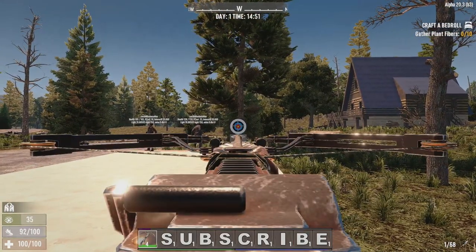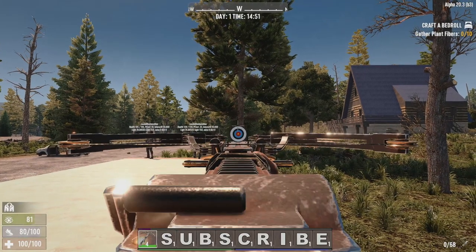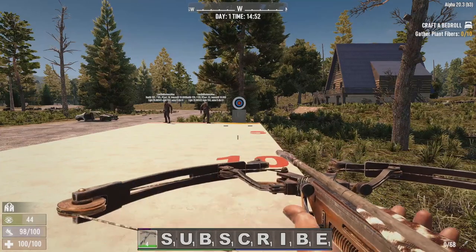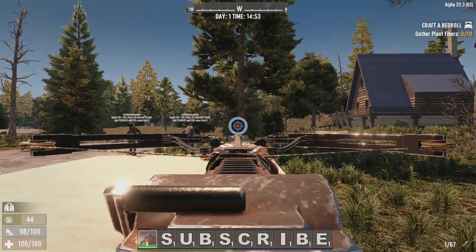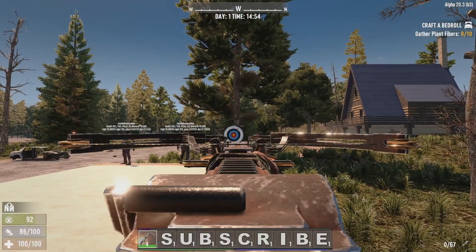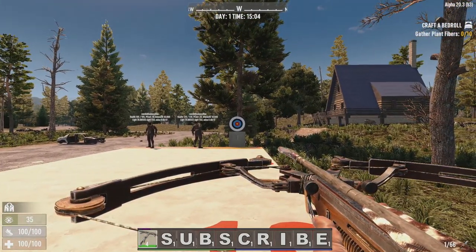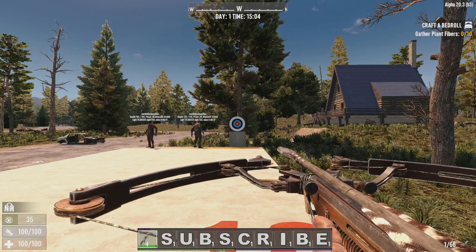Let's try the same thing crouched but at 15 meters — still can't hear us. Getting a little closer to about 12 and a half meters away, and there we go — at 12 and a half meters the zombies can hear you even when crouched. We could probably get closer if we weren't hitting a block right next to them though.